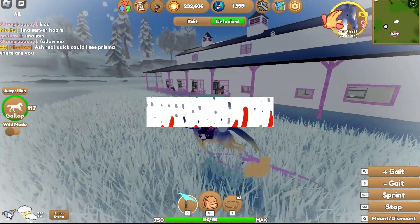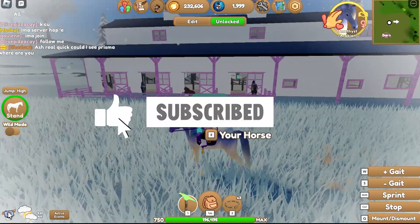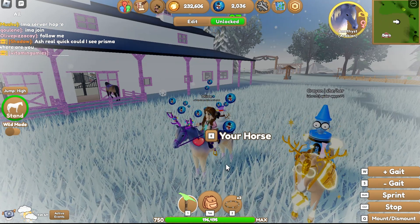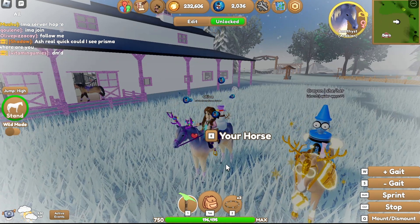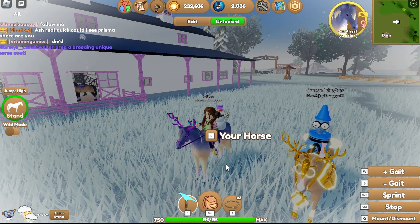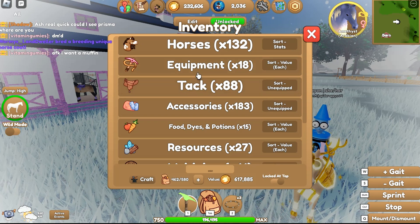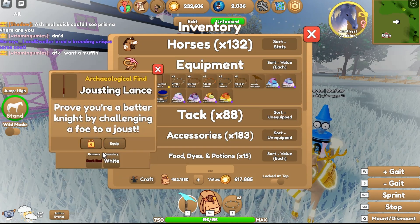First of all, you need a jousting lance. You can get a jousting lance from Cal on Royal Island. You're going to get some unidentified relics and redeem them to him, and there's a chance you'll get a jousting lance. Jousting lances come in different colors but look similar to this.